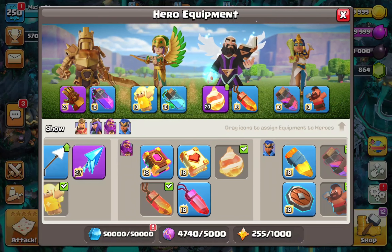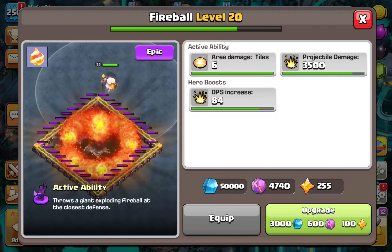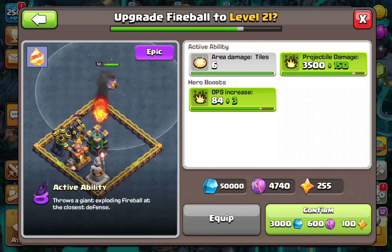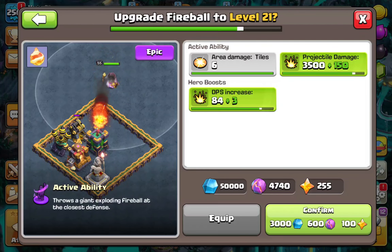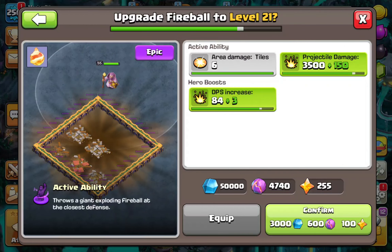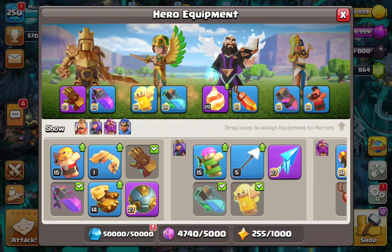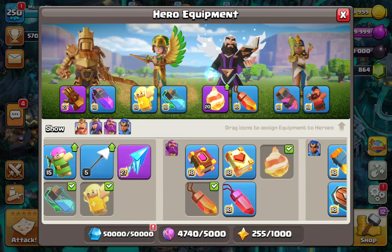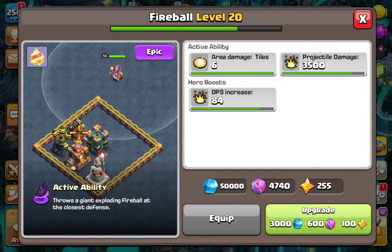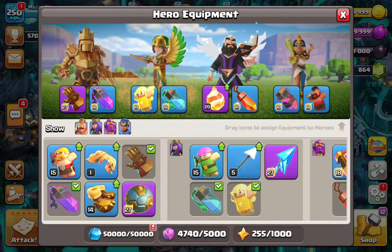We'll do a video on smash attack healers later on the channel. In a smash attack you're only going to have two epic equipments in your army, so make sure this fireball is at least level 21 — it gives you extra damage and projectile damage, and it acts like two earthquakes on all those defenses. If you spend money on the game, you can take it to level 27 and then focus back on the King's Gauntlet.